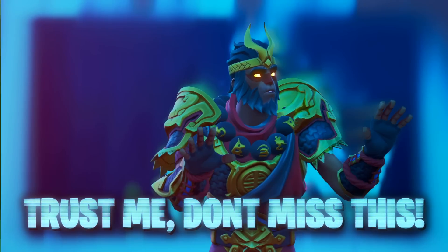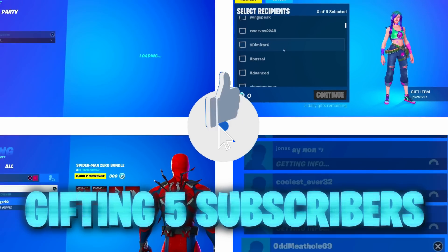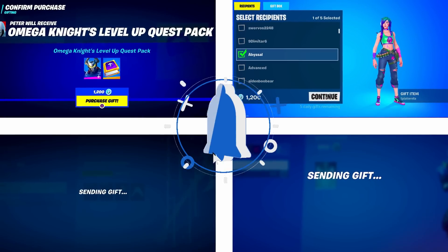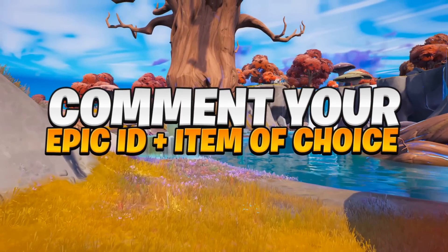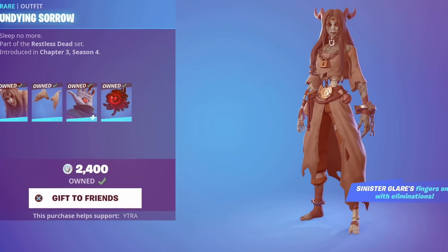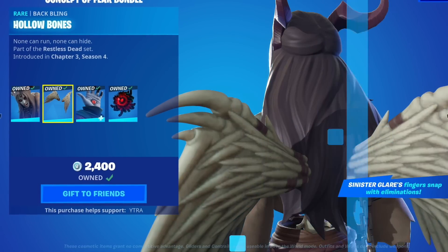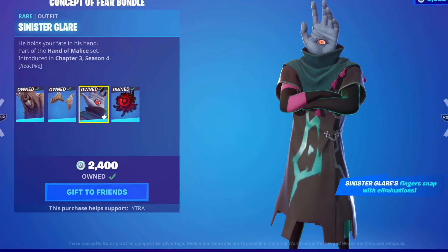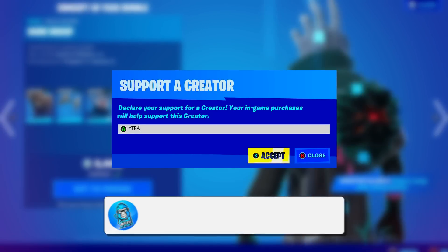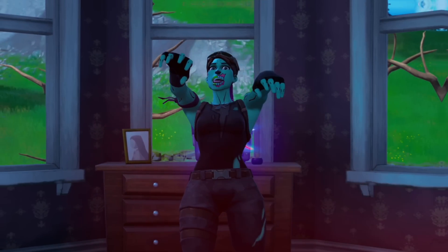I'm still gifting five people who drop a like on the video and subscribe with the post notification bell turned on. Drop a comment with your Epic Games ID and what item from the item shop you'd like gifted. There are some cool skins in the shop today, such as the Concepts of Fear bundle. Also consider using my support creator code YTRA, which greatly supports the channel and allows me to do even more giveaways.